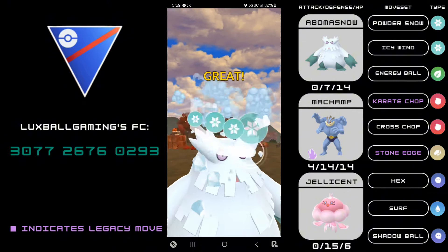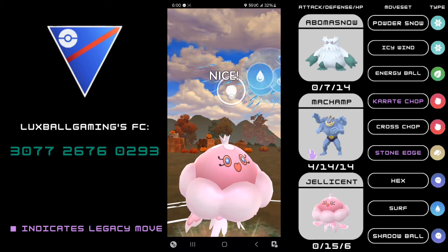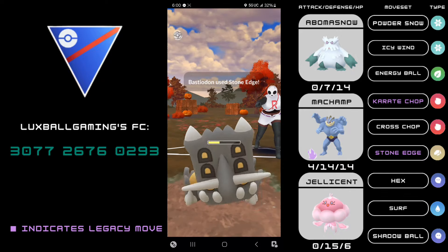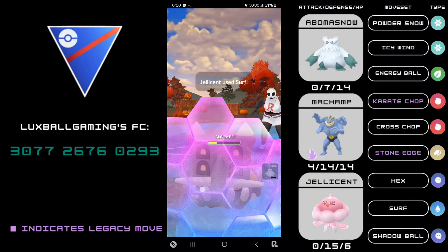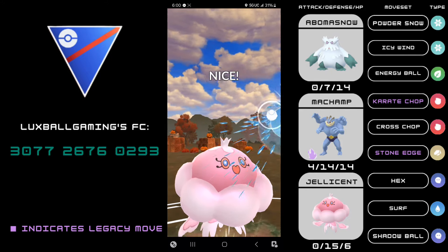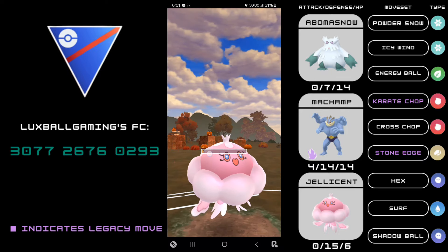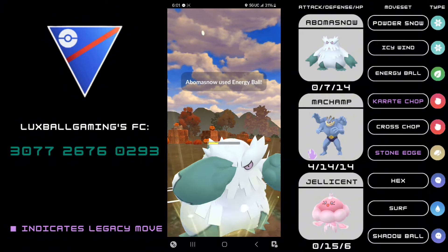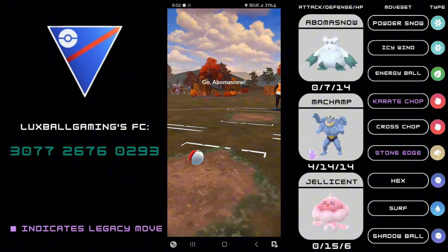Their final Pokemon is Bastiodon. Apparently Shadow Ampharos was a Shadow Machamp bait — luckily we have Jellicent. Bastiodon had its Smackdown nerf and an Attack drop, and now it's just drowning against our Jellicent. With the Smackdown nerf it's way better for type-advantage matchup Pokemon that are supposed to win against Bastiodon but previously couldn't because Bastiodon was overtuned. We're able to survive two Stone Edges. I predict a combo play, don't switch, and they force their energy on a critically low HP Jellicent. Abomasnow cleans up Bastiodon for the win.